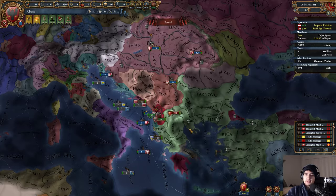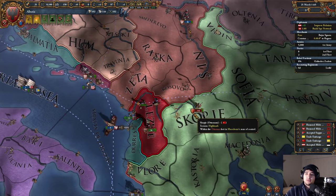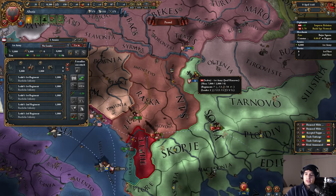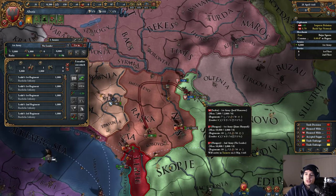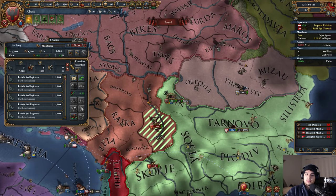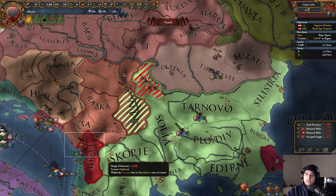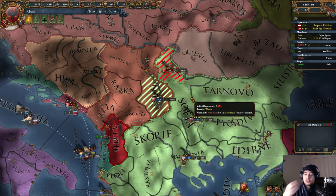The Ottomans have already declared war! That means they've only got 30,000 — we've actually got 38,000. I've actually considered this before. Let's go to speed four. I might actually be able to do this. Let's find Hungary's army — we're going to attach Skanderbeg to the allied Hungarian army so that whatever battle happens, he's in that army.